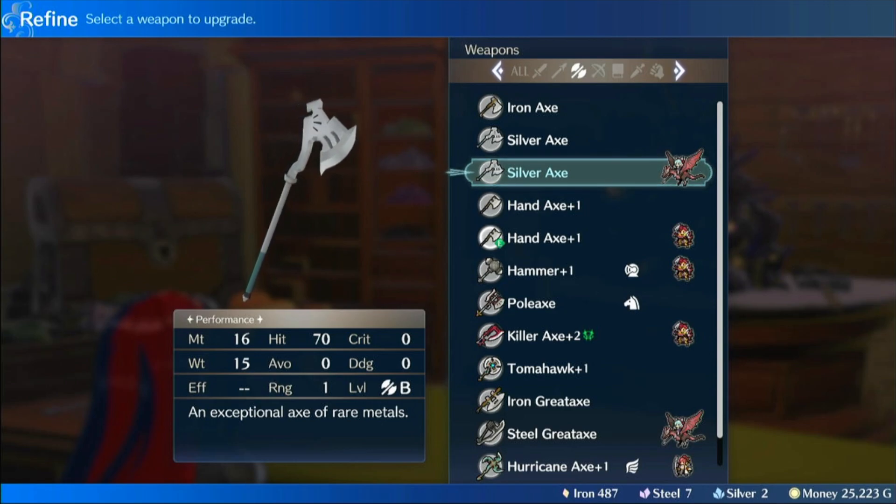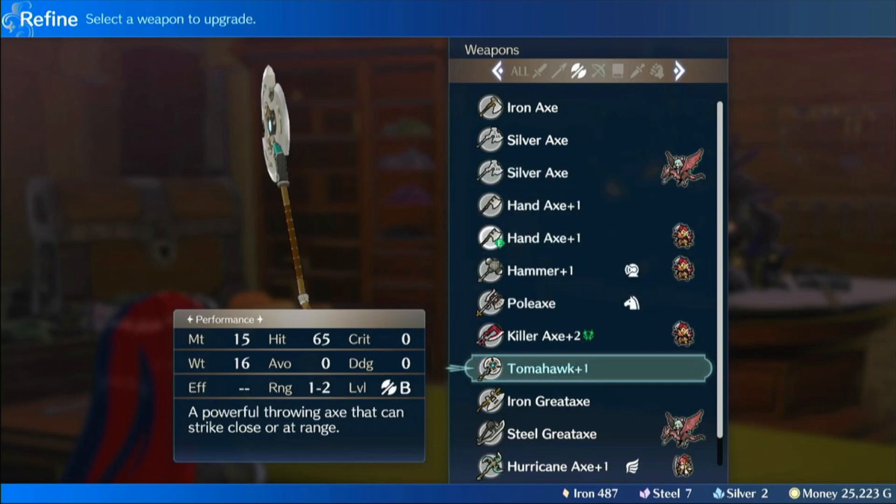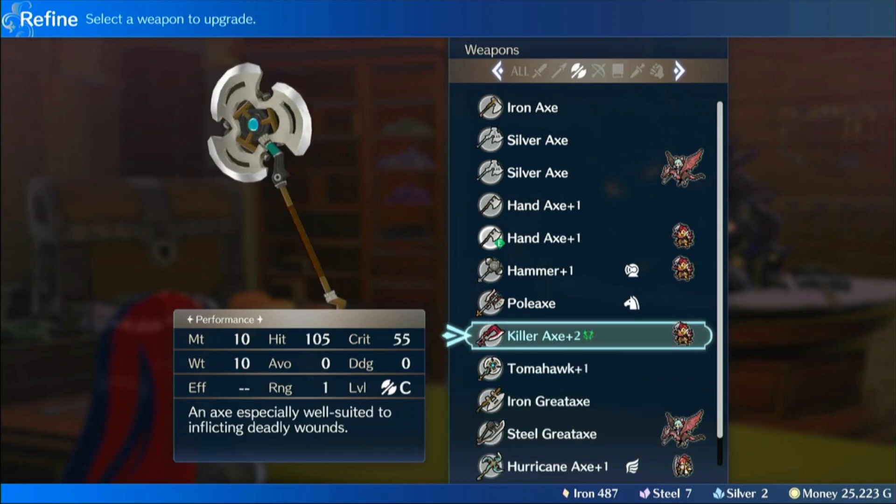It might have an A and a C, unless you have a special affinity proficiency, which you might then get an S and a C, or an A and a B. So giving a secondary weapon but limiting your access to silver — or brave, for instance — is pretty interesting in my book. I think that does give some interesting variety.